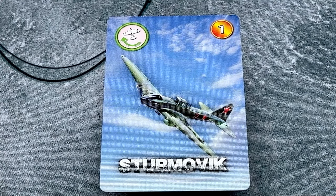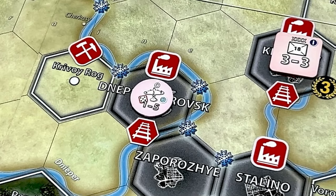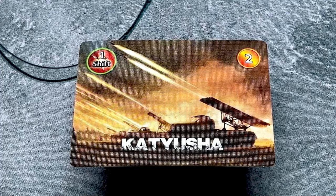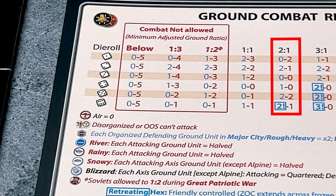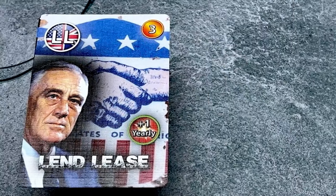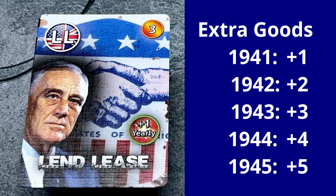The Sturmovik card is a turn one card and allows the Soviets to resurrect air units, bringing them back to play from the eliminated box. Katyusha is a tactical card available in turn two, giving the Soviets a one column shift on the ground combat result table for one battle during the attack or blitz phase. Lend-Lease is a turn three card. Its effect is that the Soviets receive extra goods during each turn's production point collection sub-phase: 1 extra in 1941, 2 in 1942, 3 in 1943, 4 in 1944, and 5 in 1945.